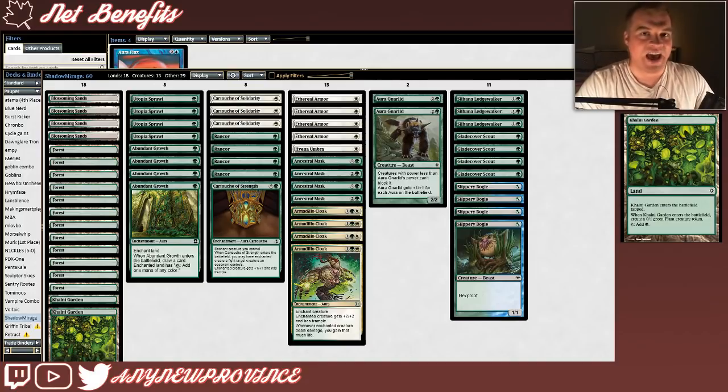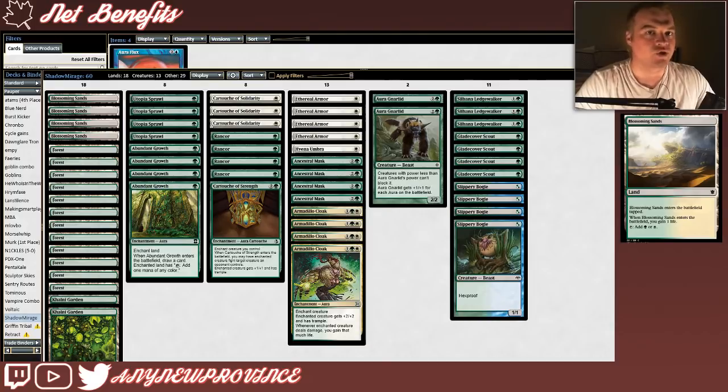Let's have a look at this mana base. First, we have 2 copies of Colony Garden to create more edict fodder. Colony Garden enters the battlefield tapped, and when it enters the battlefield, you create a 0/1 green plant creature token. If Colony Garden is untapped, you can tap it for green mana. The rest of our non-basics are just 4 copies of Blossoming Sands — your standard Pauper dual in green and white. They enter the battlefield tapped, you gain 1 life when they enter, and if untapped you can tap them for green or white.